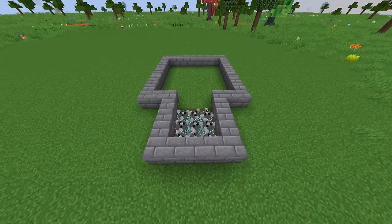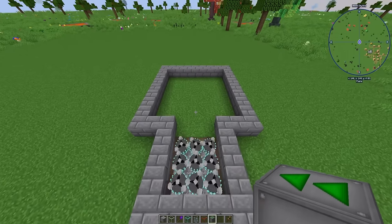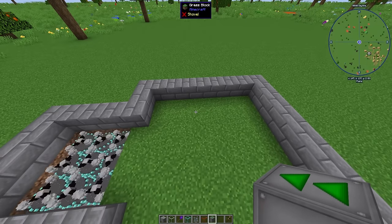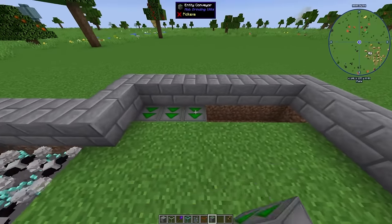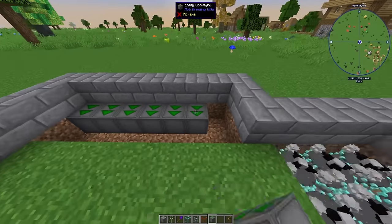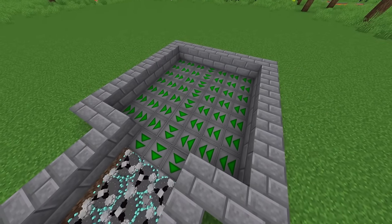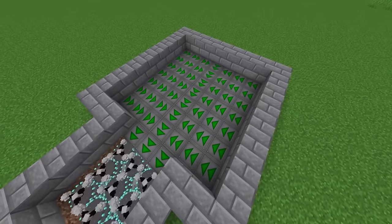The next step is to replace the floors with something that will push our mobs around. You have several options, but the two I like most are an entity conveyor or vector plates from the mod Dark Utilities. Vector plates are cheaper, but I'm going to use entity conveyors. Break out the floor and place them so the arrows point towards the center on each side. Then in the very center, make a straight line back to your kill zone. With this setup, any mobs that spawn will come in, go to the center, and then be pushed into our kill zone.